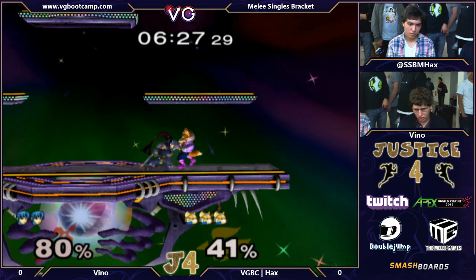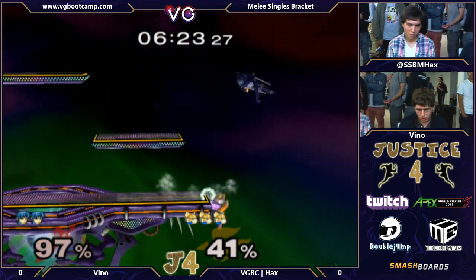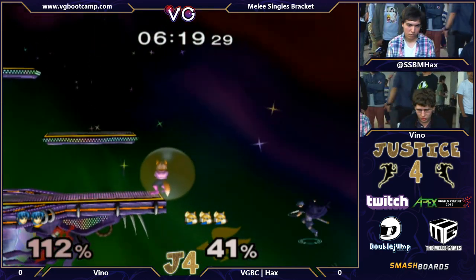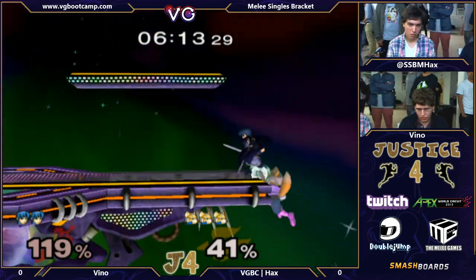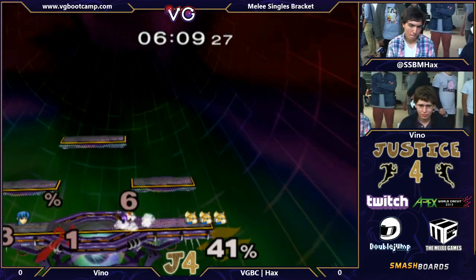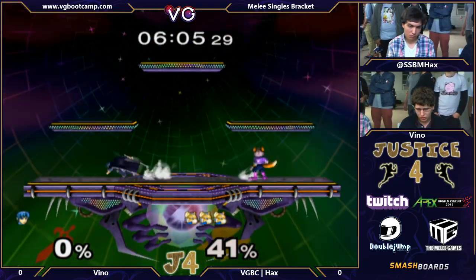Vino is using down tilt almost religiously, and it's a good idea. He's just missing — Hax is dodging at the perfect time. But it's a very good idea, just trying to force your opponent off. That's a good option by Hax as well, just forcing the situation again, knowing that Vino was either going to get edge hogged or land on the stage.